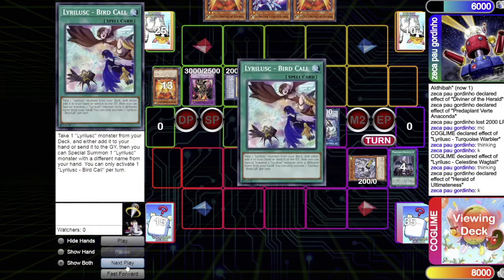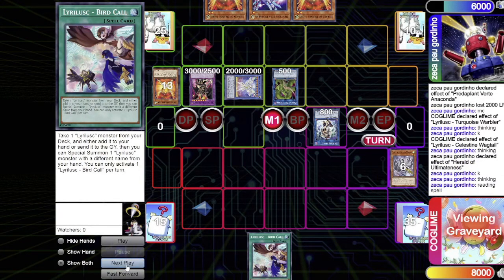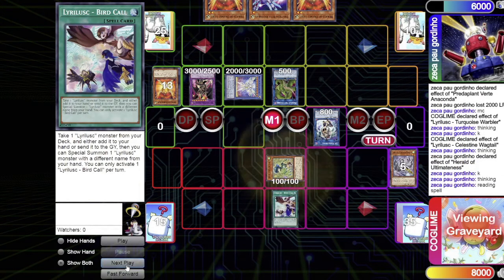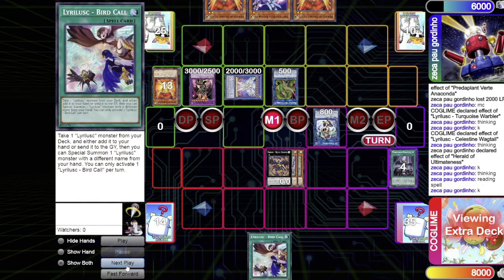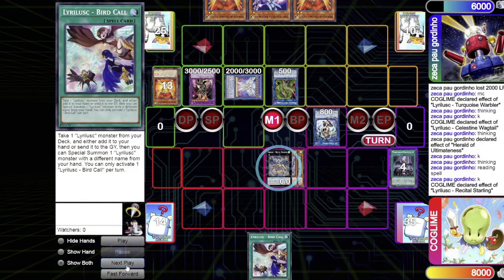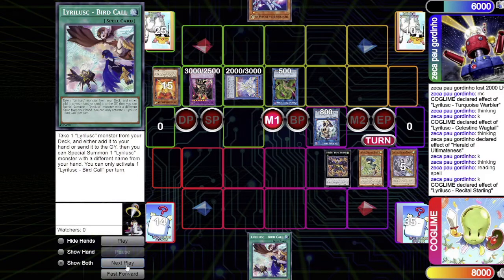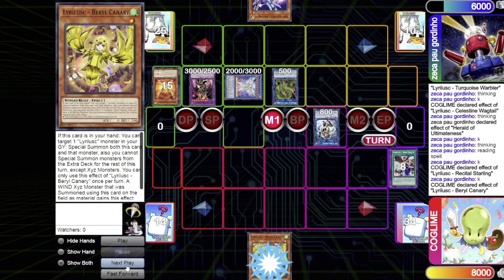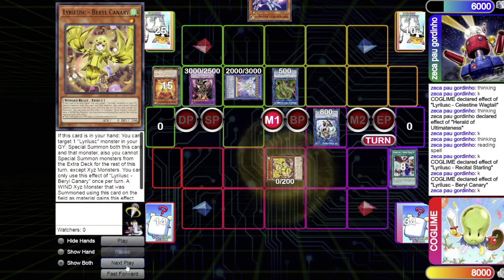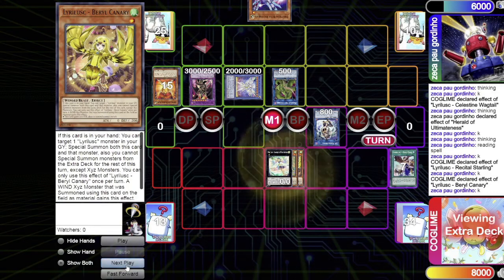The only negation left to worry about is the Orange Light in hand. Before overlaying, the opponent wants to read Lyrilusc Bird Call, so the monsters are summoned and he reads it. They overlay into Recital Starling — the opponent activates Orange Light to negate and destroy it. Bird Call resolves to search Barrel Canary. Then Barrel Canary special summons herself, Warbler is summoned, and they overlay again.